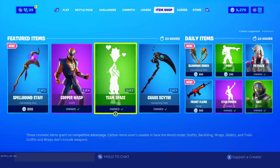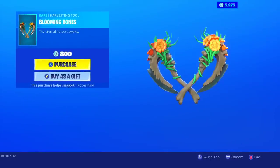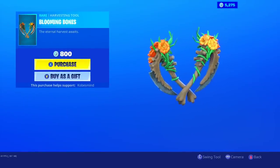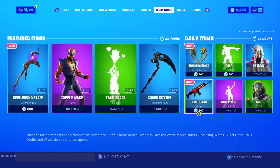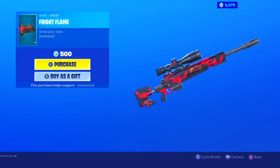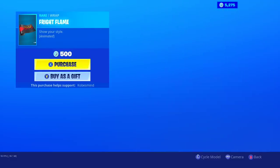Let's see — are these new? Yeah, new. Blooming bones. Holy, these are weird. I wonder what they look like in game. Fright flame — this is a dope wrap, I really like it.